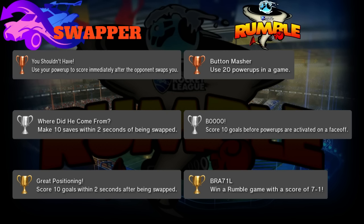Gold is 'Great Positioning': score 10 goals within two seconds after being swapped. You want to swap with someone and then score immediately - that's what Swapper is all about if you can pull it off. It's really hard, that's why there's a two-second window and only 10 goals, but that's worth the gold trophy.